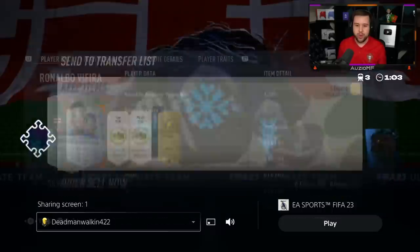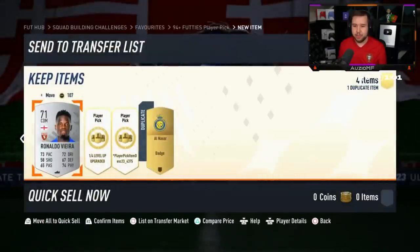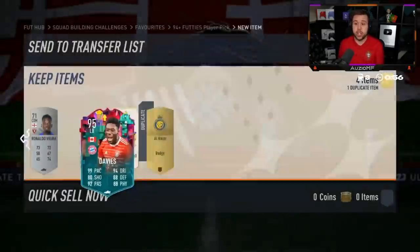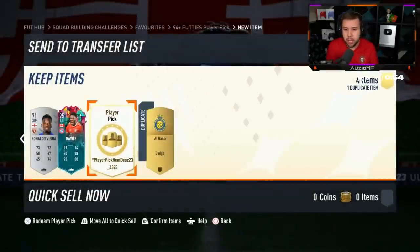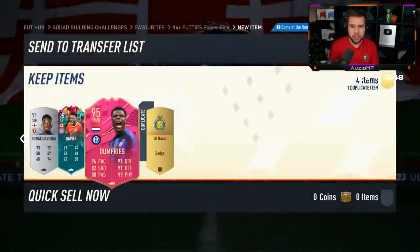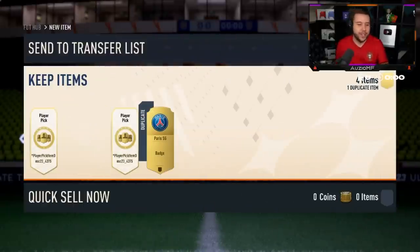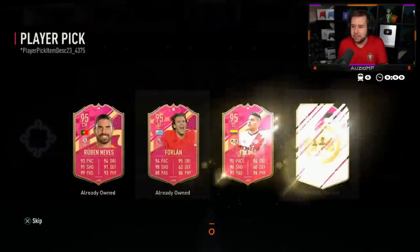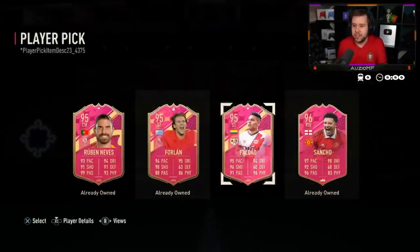Ronaldo Vieira and he's put the Alnice badge next to the player picks - another Alfonso! That's the second time we've seen him today. Beautiful start. But not a beautiful ending with the 94 plus. He's obviously looking for Mbappe or Neymar - is he gonna get one of them? Not a good start. Faulcow is the only card he hasn't got there.